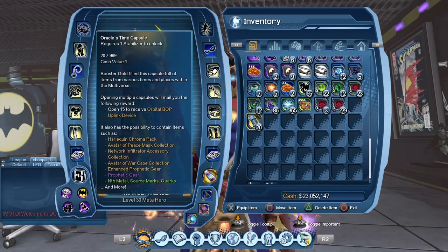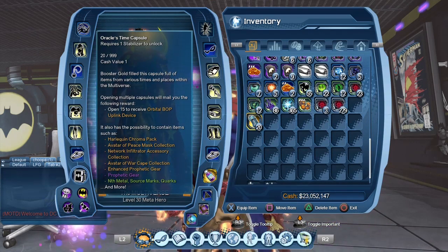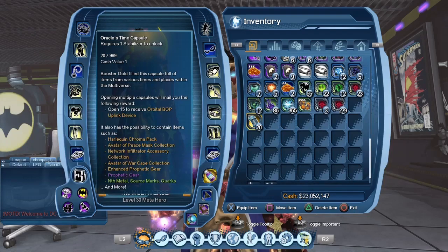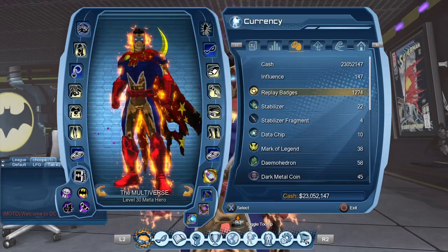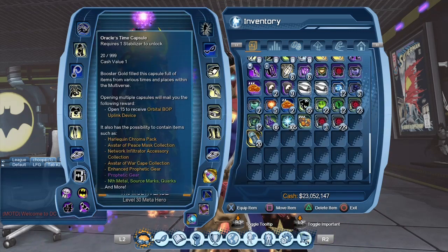The Harlequin Chroma Pack seems to be the uber rare item in this Time Capsule. Normally I'm not really lucky with Time Capsules — in the past I never got the uber rare item. But with the Dark Multiverse Time Capsule I was really lucky, and even afterwards with the booster bundles. I don't expect to be lucky again today, but we'll see. I'm going to open 20 — I have 22 Stabilizers but only 20 Oracle Time Capsules.